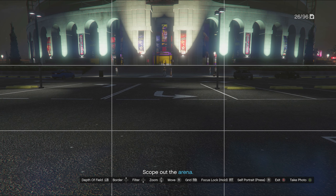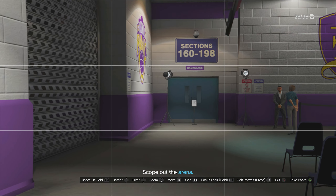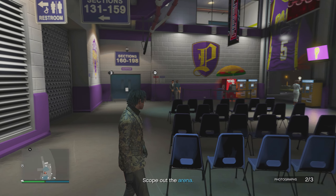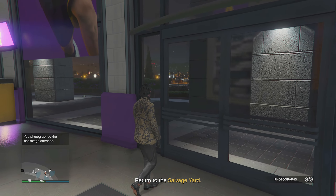For the second mission we have the Bravado Gauntlet Hellfire, which costs twenty thousand dollars to set up with a max sell value of 340,000 and a salvage value of 272,000. For the scope out of the Bogdan robbery, head to the Maze Bank Arena. I arrived with one photo somehow already taken, then photographed the front door and the interior doorway sign, sending all three photos to Jamal. Return to your salvage yard afterward.